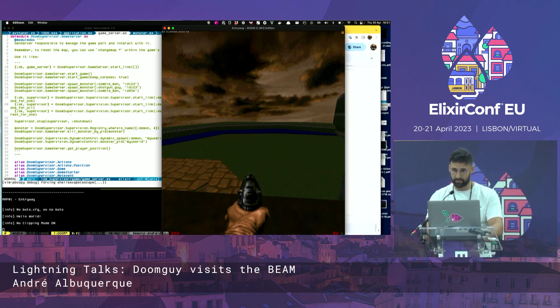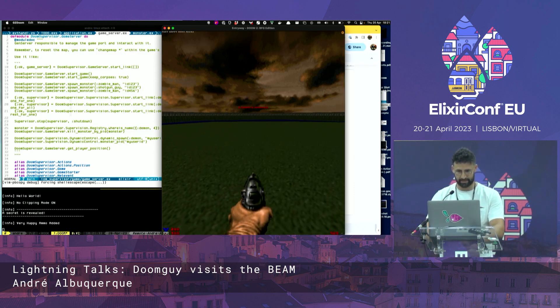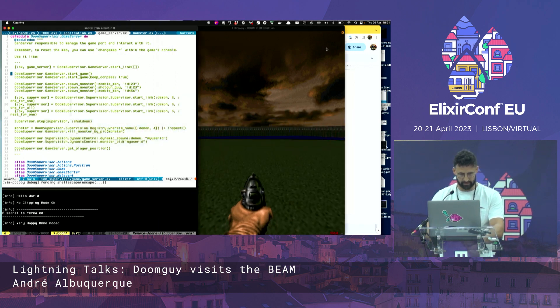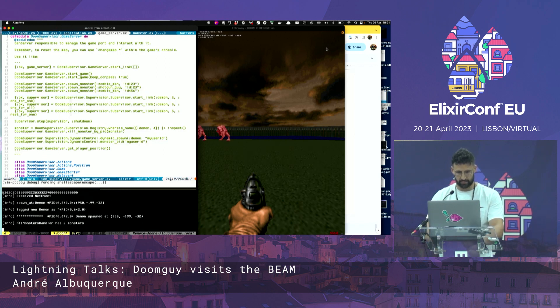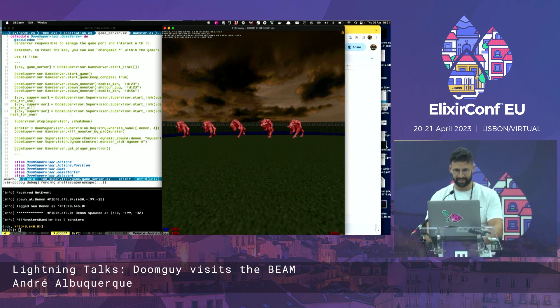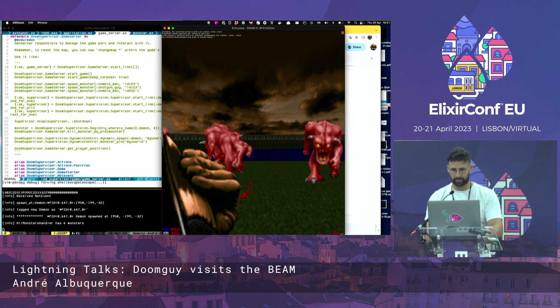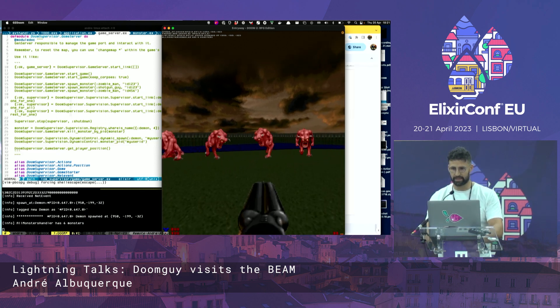We don't have much time, so I'm using sheets — sorry for that. Let's spawn a supervisor. Here we have our monsters. We spawned a one-for-one supervisor, so if we kill one of them, another will appear in its place.